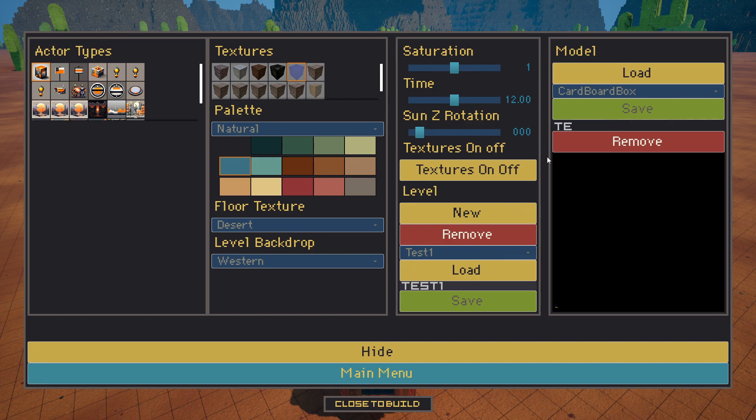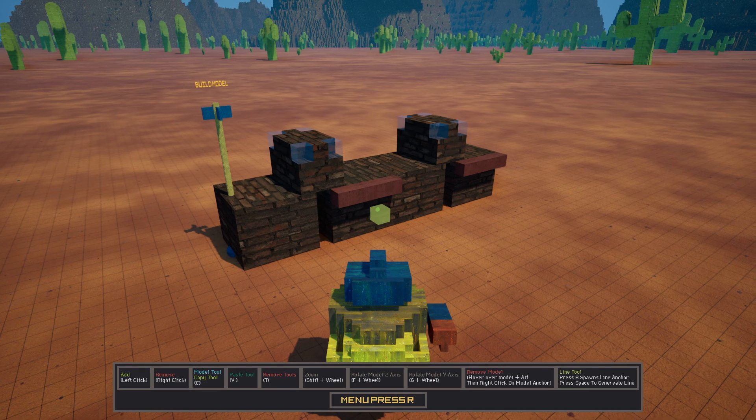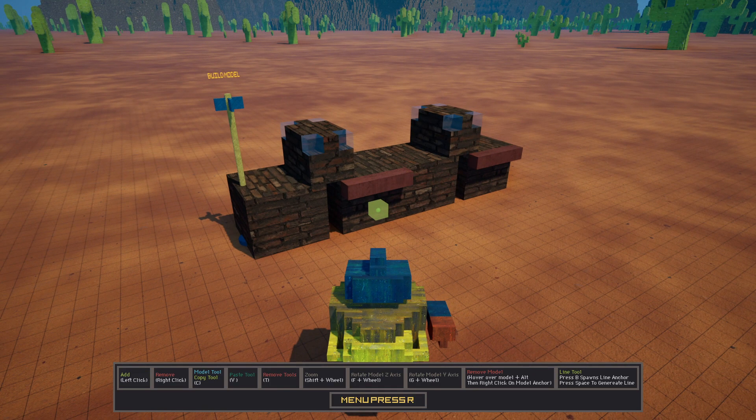We're going to save the model and name it Test Model. Hit save. Now we're going to hide the menu, press T. This will remove the build model.